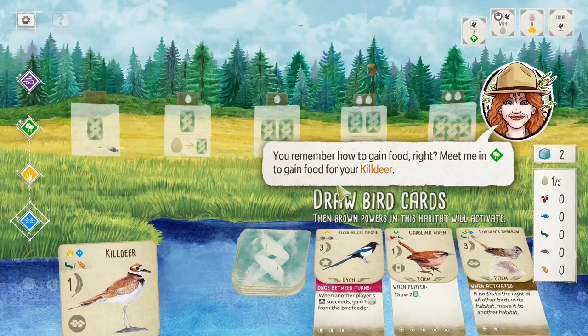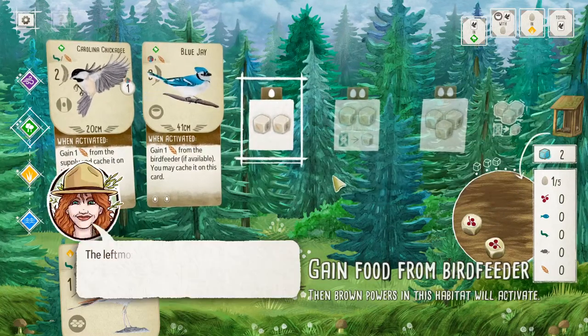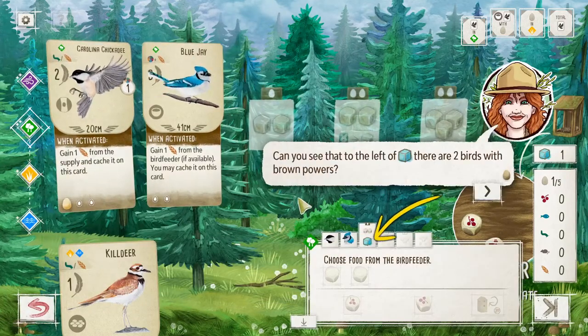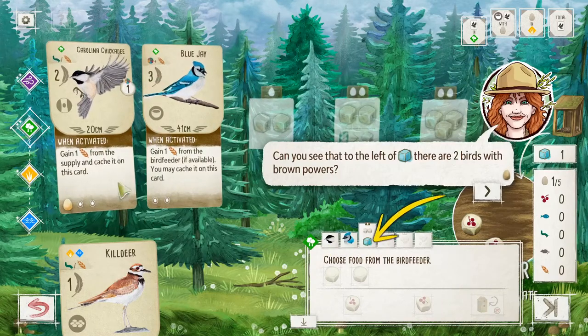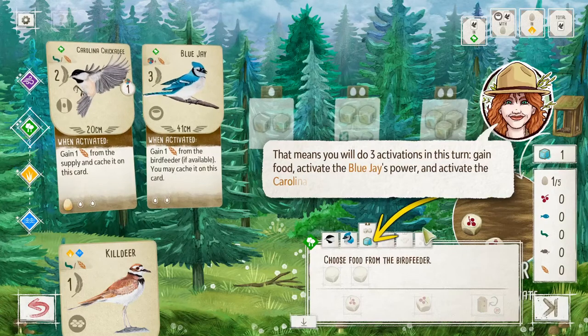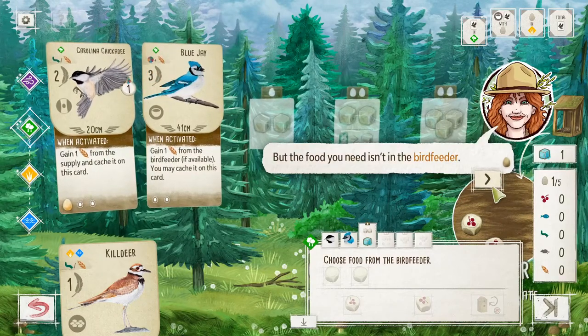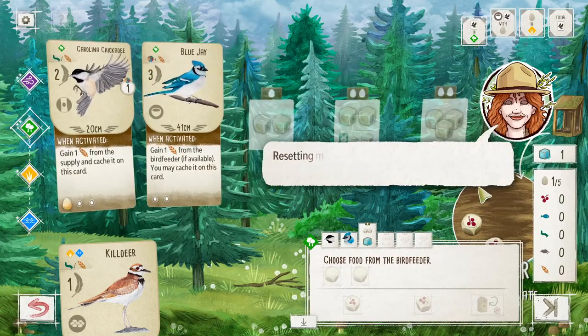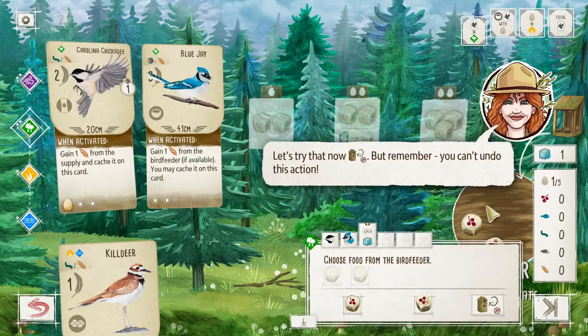We're almost at the end of round one. Gain food — we gain two things. Activating the habitat — there are two birds with brown powers. We're going to do three activations this turn: gain food, then activate both their powers. The food I need isn't in the bird feeder, but the blue jay will just create it from nothing — I can reset the bird feeder. Resetting means taking all dice inside and outside and rerolling them. I can reroll any time all dice show the same face.